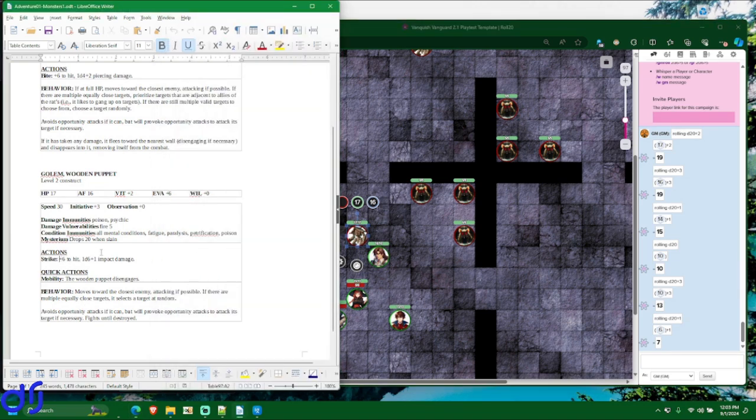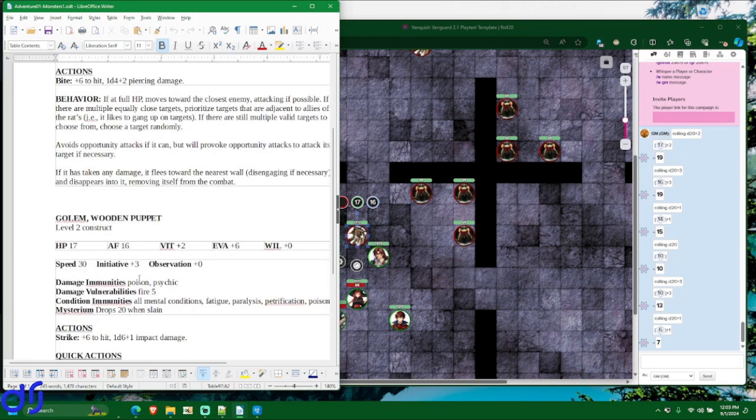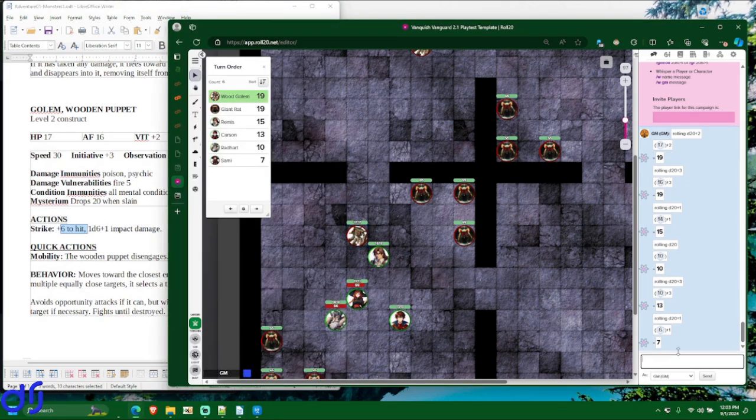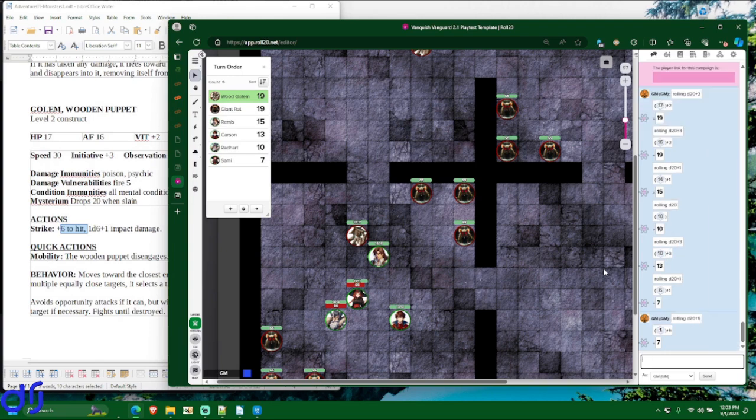We roll a 20-sided die and add six. I rolled a natural one, which always misses — no matter what the target's armor factor is. If you roll a one on the die before adding modifiers, that will never hit regardless of anything. So it completely whiffed — a pathetic attempt.